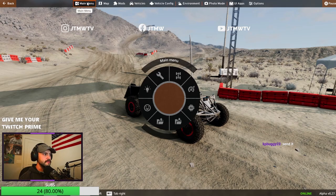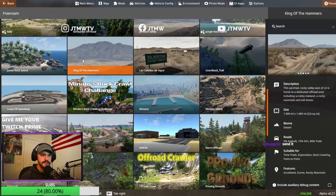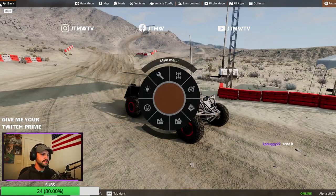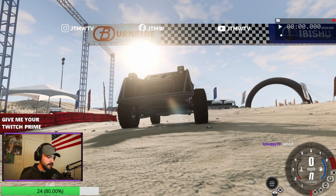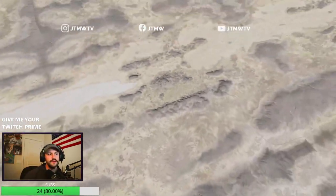Once you load into King of the Hammers, if you have any questions, go through your main menu, free roam, and just click King of the Hammers. It looks exactly like Johnson Valley but it's a little bit different. Once you load into the map, you will spawn underneath the starting banner.